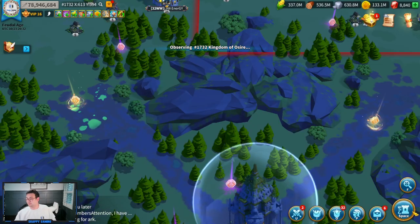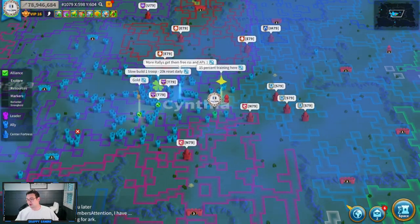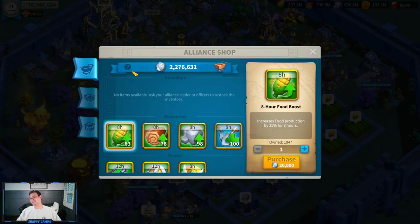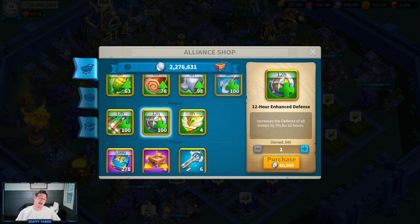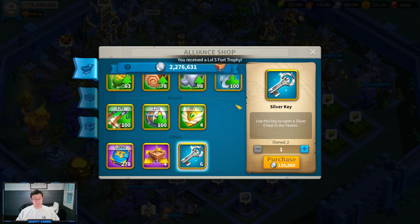Next one: don't spend alliance credits on silver keys. You guys heard me say gems probably should not be spent on silver keys. Well, there are these sweet alliance credits that you can get too, which are great for all sorts of things — you can buy booze, passports, VIP points, and silver keys. Please don't spend your credits on silver keys.